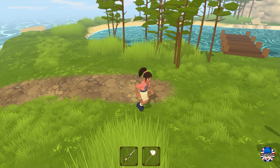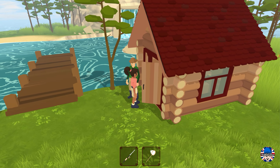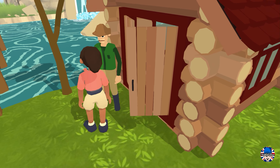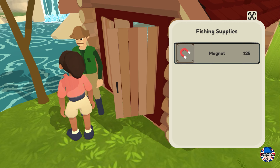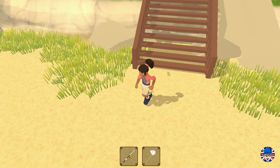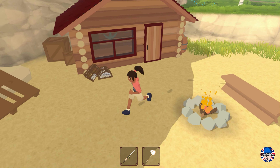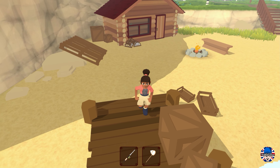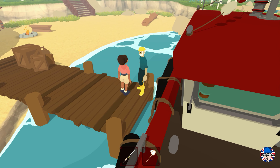After catching many fish and selling them, I went back to the tackle shop to buy some deep sea fishing weights because I wanted to go deep sea fishing. Off I went to the ferry master down by the dock, and I spent the remainder of the day deep sea fishing.